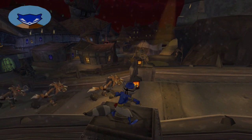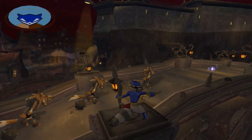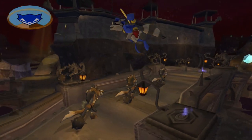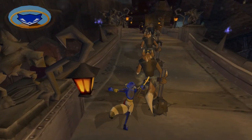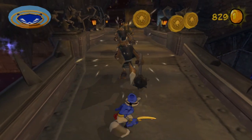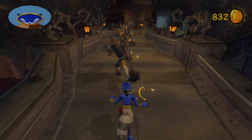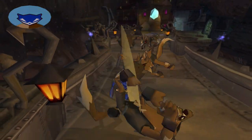Guard dialogue: 'Hey Bob, doesn't that statue look a little different from the other ones?' 'What do you mean, Phil?' 'Well, it looks like that recently escaped prisoner Cooper.' 'Nah, couldn't be him — Cooper could be long gone. Why would he want to stick around here?' 'I don't know.' 'Hey, is that a turtle down there?' 'Yeah, that looks like a turtle to me. What's he doing?'